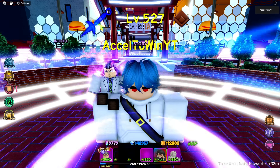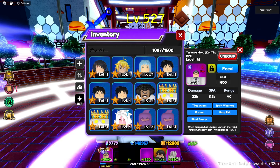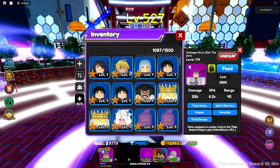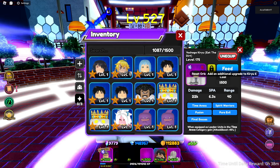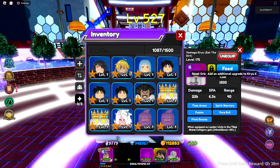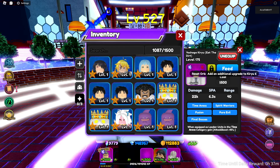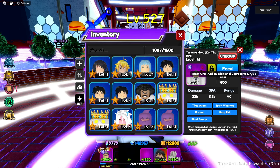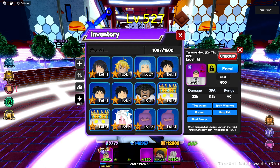Today we're doing a showcase on the newly buffed Yoshikage Kira at level 175. He's a fire enchant unit with an orb that provides his upgrade to Kiru 6 ability. He's a ground unit with 500 placement cost, 22k damage, 6.3k attack speed, and 40 range, with five categories: Time Evox, Spirit Warriors, Fusion, Pure Evil, and Final Bosses. His leader skill gives Time Evox units a 15% attack boost.